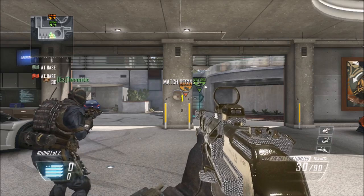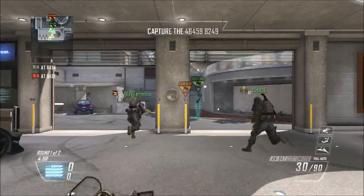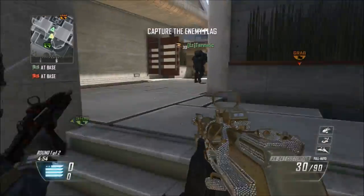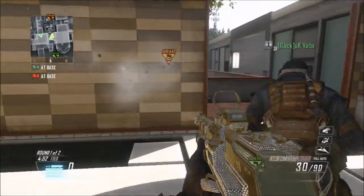Hey guys, Reflex here, and today I'm going to bring you guys a Game Battles gameplay on Raid. Now, this is a CTF gameplay, and we were playing against a really good team. In this gameplay, you guys will see me use the A-94 Assault Rifle.